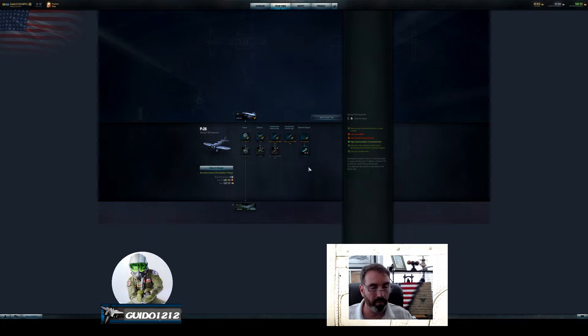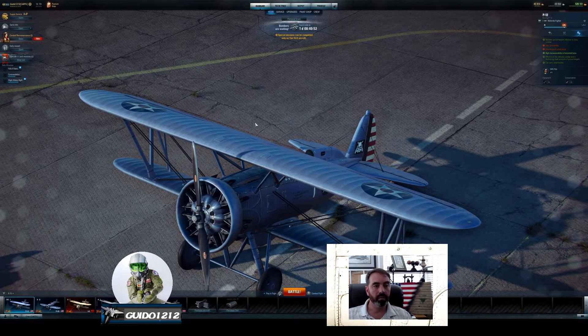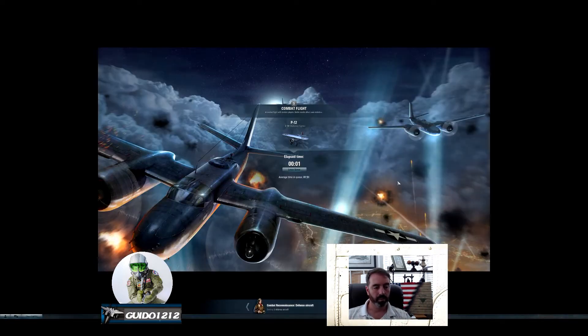You've got an engine upgrade, an airframe upgrade, a weapons upgrade, and on fighter-bombers you can add bombs — so there is some ground attack capability. You can fly bombers as well. We'll go back to the hangar and play a game in the P-12, a biplane at tier one. We'll come down here to battle. There's a daily mission going on, and some onboarding I haven't fully broken out yet.